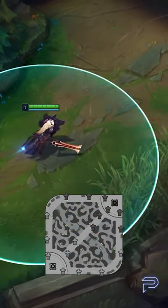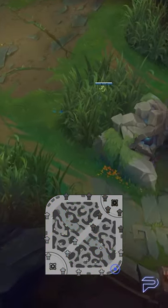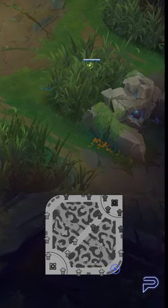Starting us off strong, we've got the Bot Lane Ward. This ward is a powerful tool if you're trying to contest bush control. Be sure to place the ward then recall to pick up a sweeper so you can secure the bush.